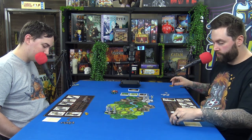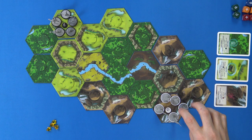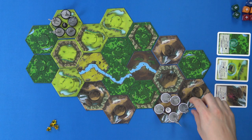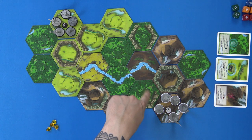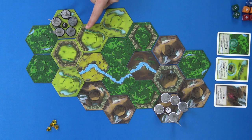I get to go first. I've got four activation gems. I have to move at least two people out of the starting hex and I can't move through the wall here, so I've got to go around. We've both got a small wall blocking one side and a big one, so we each have to go around the edges at the start.